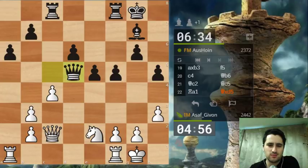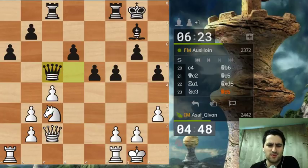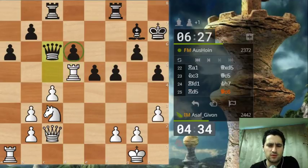One problem in my position - shoot, I missed queen takes d5! Let's make it look like I sacrificed this pawn and claim some compensation. I'll post my knight on d5. I cannot play knight d5 right away because of the same tactic, but I can prepare it with one of these rooks. Rook f - even though I slightly weakened this pawn. Should I post the knight or the rook on d5? Let's play the rook to d5 to exert pressure on d6.